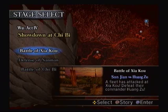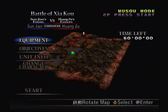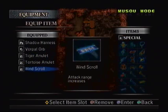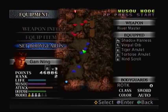Now this weapon is for Gan Ning, suggested by YouTube user Kamikaze Black, and I highly recommend doing this in Musou Mode. In Free Mode, you fight another copy of Gan Ning who's very strong. I'm actually going to switch from the Ice Orb to the Vorpal Orb to do a little bit more damage. I don't really need a Peacock Urn because Wind Scroll is very valuable for Gan Ning's Musou.